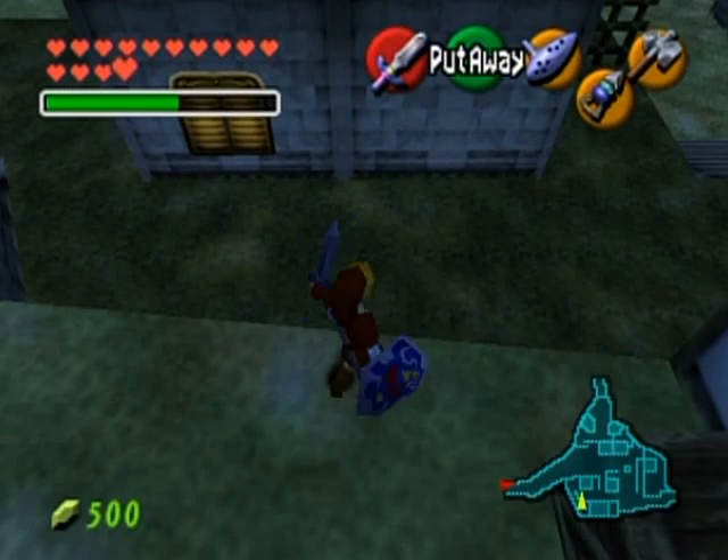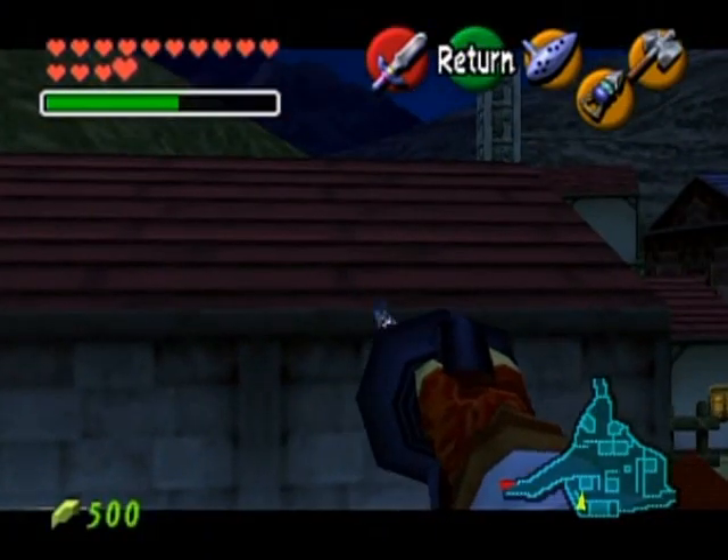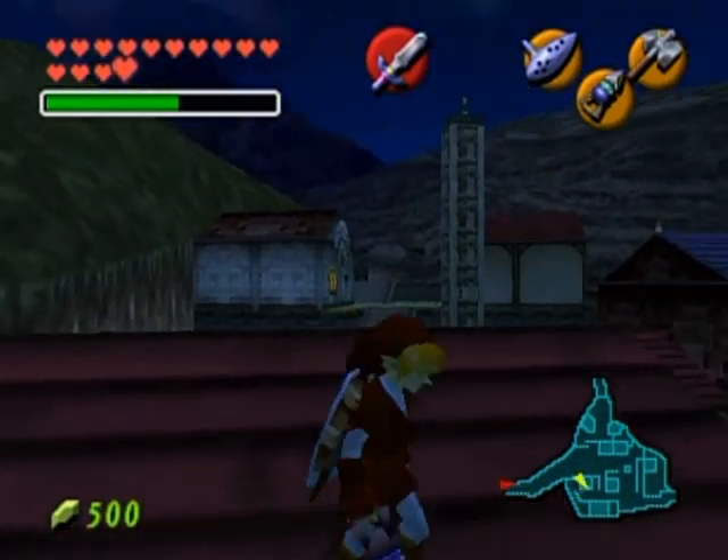Hello everyone and welcome back to the walkthrough. We're in Kakariko Village. There are a couple of things that I would like to do here. Let me see where I am on the map.